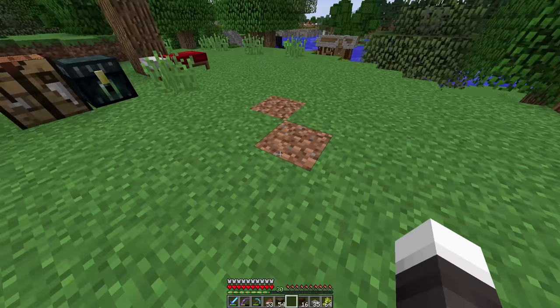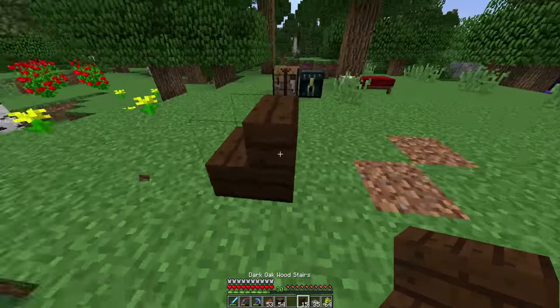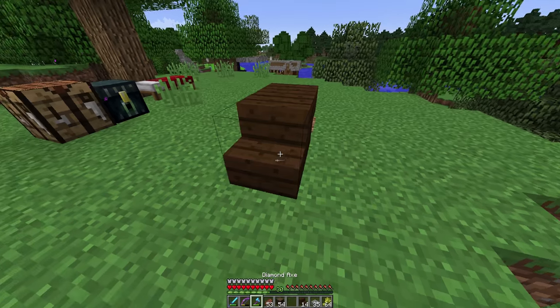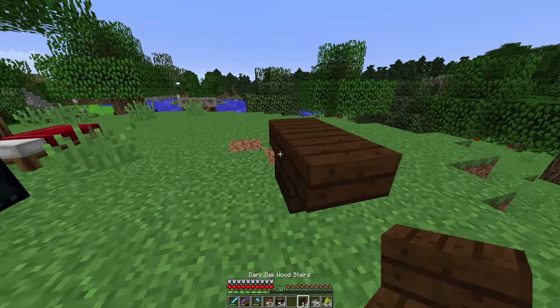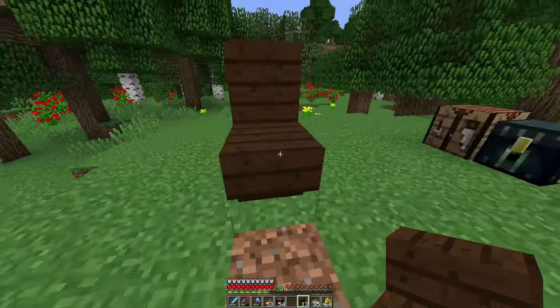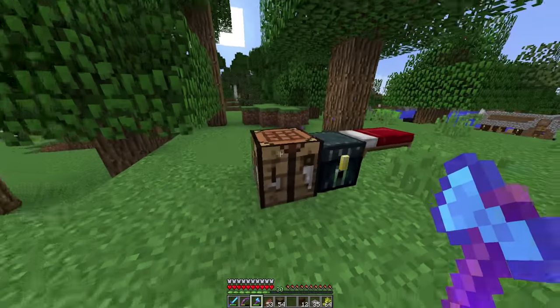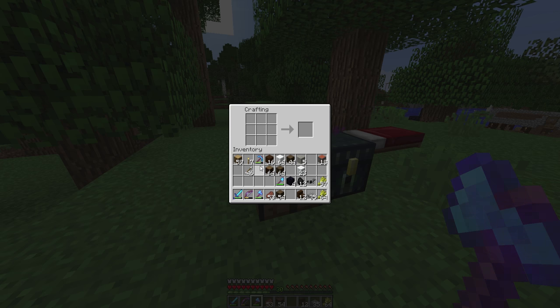I'm thinking about how far I want the wagon to come out and where I want it placed, and how I want the path to look. The wagon is actually quite big, believe it or not — it really doesn't offer a lot of internal space but it does take up a lot of room. It's three wide, or it should be anyways.